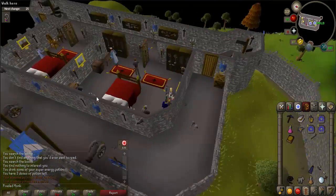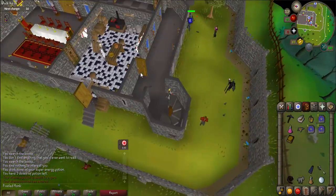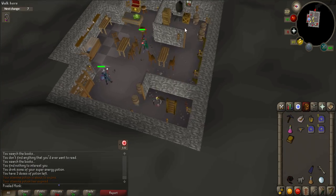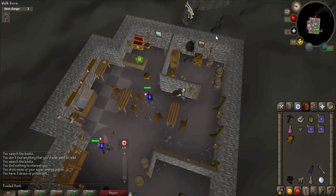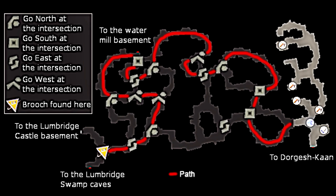He will want you to investigate the caves more. So go back into the basement of the castle and squeeze through the hole again. If you haven't already, go into the description below and open up the maps. Look for the tunnel system map — this will be key for the next part of the quest. You are currently located at the bottom left corner of the map and must make your way through the tunnel system following the red line.